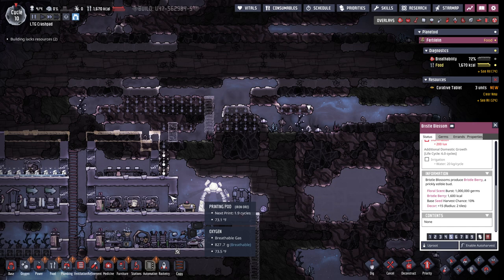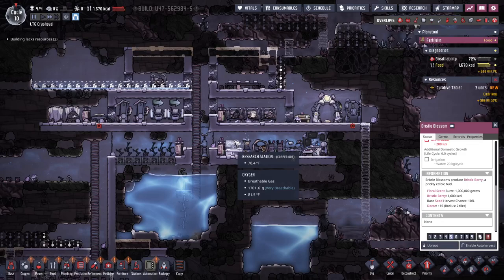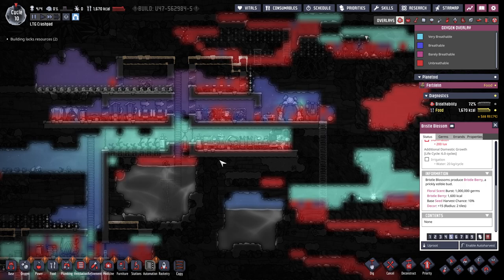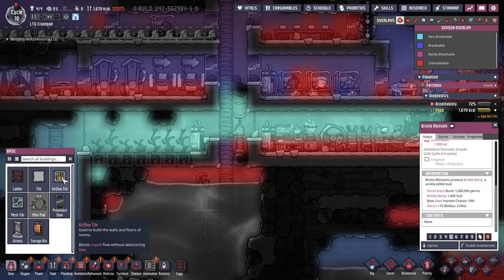Bristleberries, which makes 1600 calories — I think that's actually a priority for me. There is oxygen up here; maybe I'm overthinking my oxygen leaking into this area. I just want my oxygen to hang out here and here. I see red but the red will filter down.